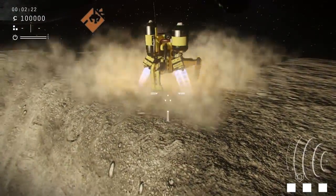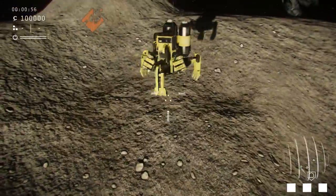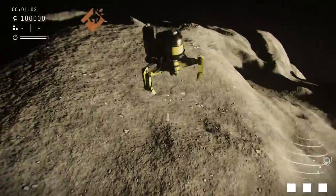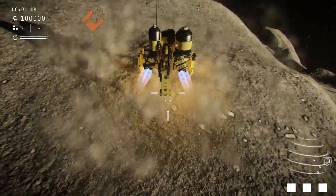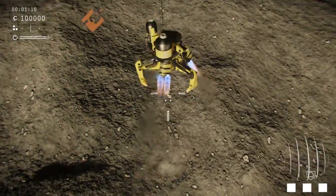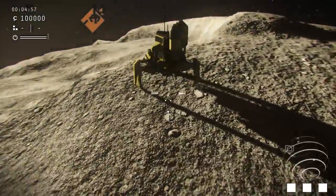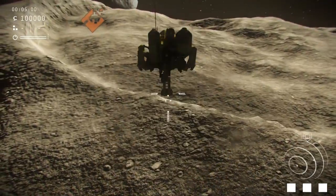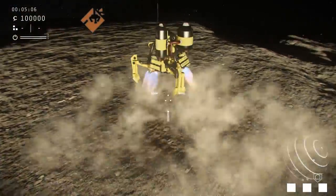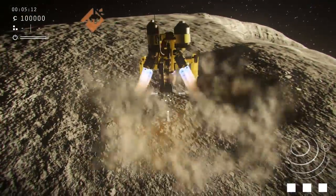To actually start moving laterally I'll have to take off. To take off, we mapped the thrusters simply to the right mouse button for those using the keyboard and mouse combo. Right off the bat you'll notice that while in the air the lander will always try to maintain a forward-facing orientation. So while you can thrust manually with right mouse button, we also have another feature that allows you to maintain your altitude — we call it the hover lock.